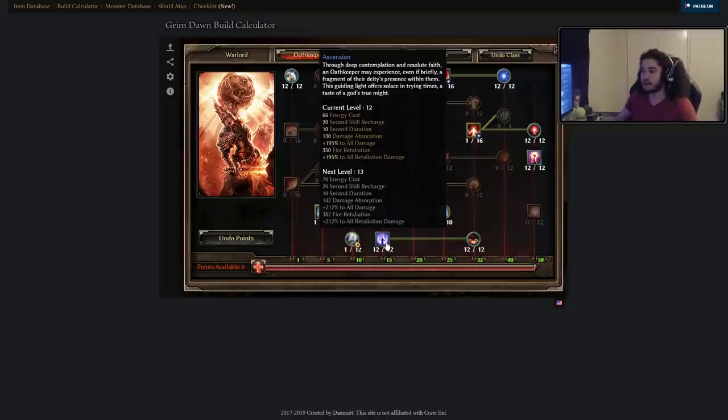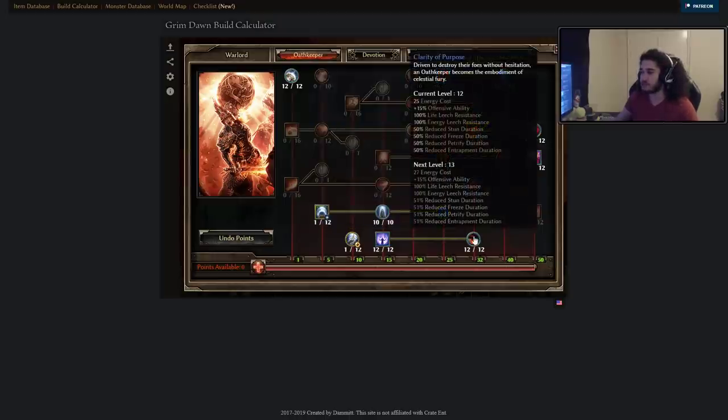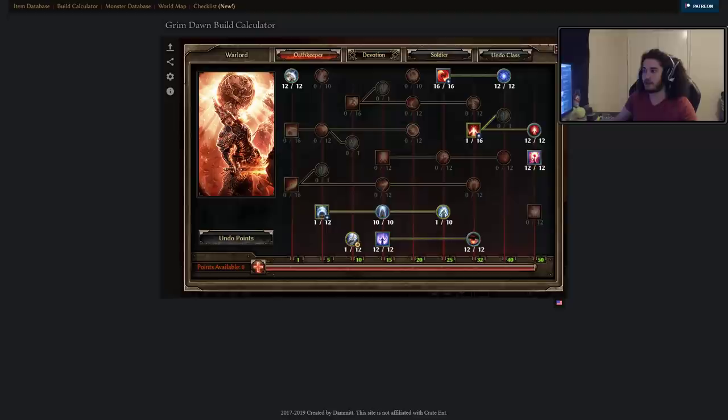We've got Ascension. One thing to note about Ascension is that it's got 50% uptime, but while it's up, it's a 200% damage steroid — seems pretty nice. Along with that, we get Clarity of Purpose, which gives us crazy reduction to Life Leech Resist, Energy Leech, and a ton of Stun, Freeze, Petrify, and Trapment Duration, with the main important thing being percentage offensive ability scaling, which is basically like your accuracy slash crit, if I remember correctly.